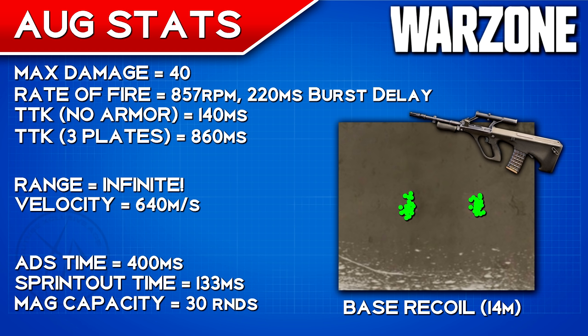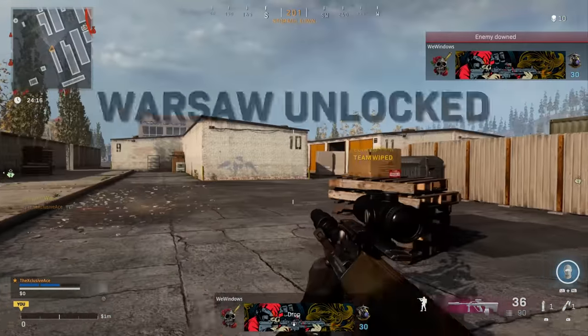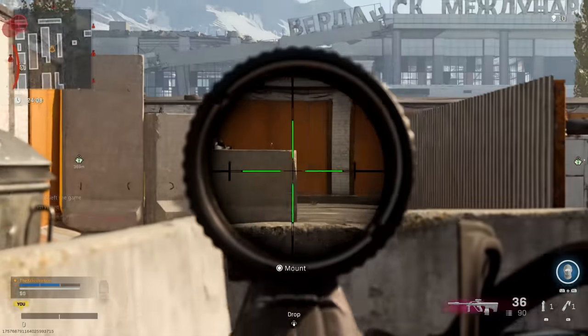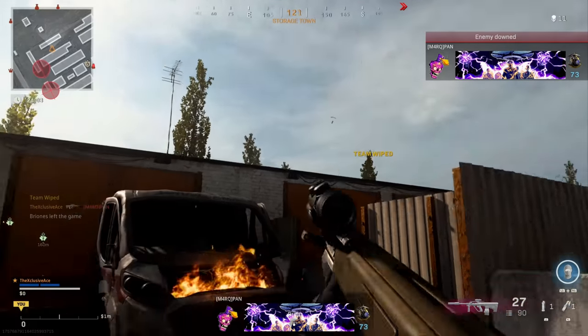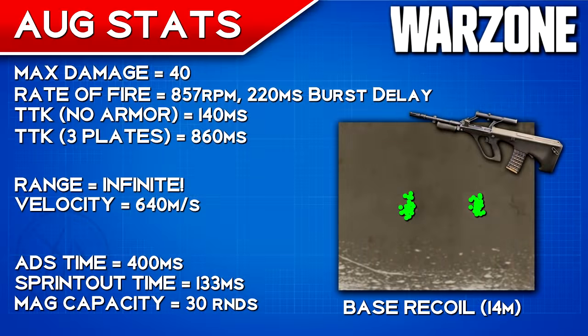Our base time to kill assuming the enemy has no armor is really fast at just 140 milliseconds. However, with three armor plates, the time to kill isn't great — there are plenty of guns that technically kill faster against three armor plates. But this is where our headshot damage comes in. Naturally when firing the AUG, you tend to hit headshots because of the way the burst works — the recoil takes you up, so at least one bullet will hit the head within a burst. We deal 72 damage to the head per bullet, which is a lot, so you're often killing people much faster than the stated TTK.